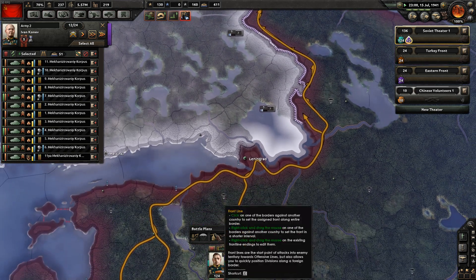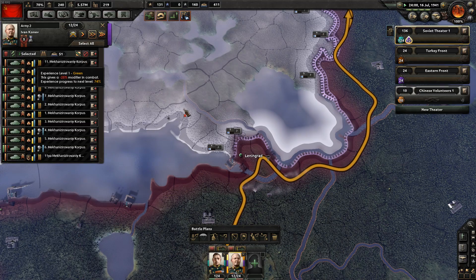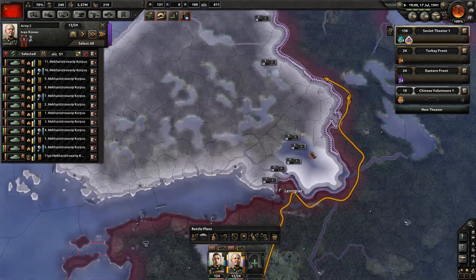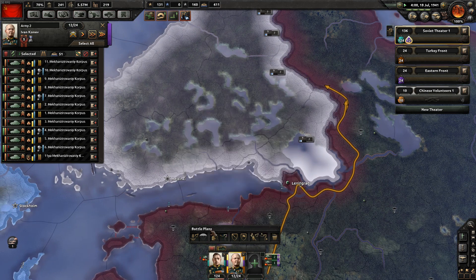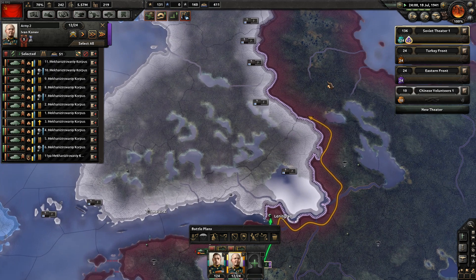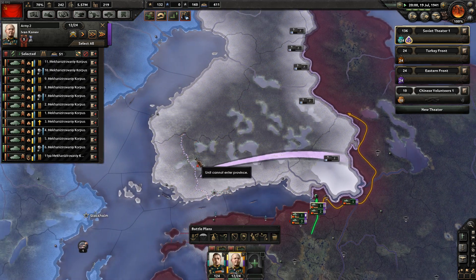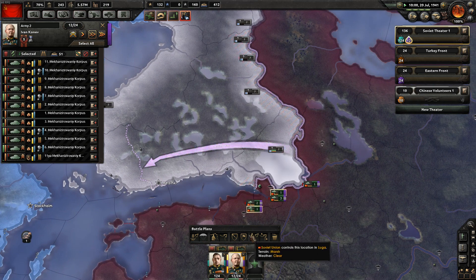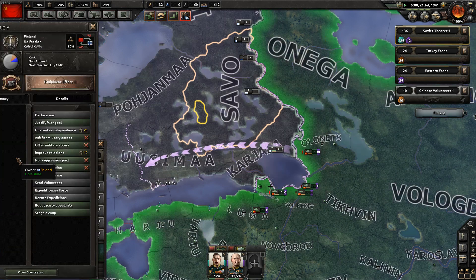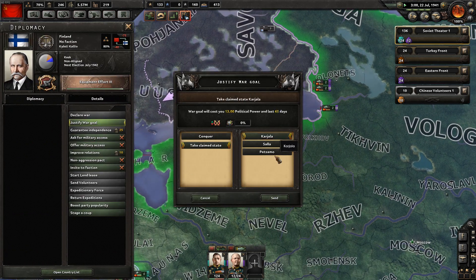Grab those divisions there, push them on that front line. We're going to create another front line here - we'll split them in half twice. Actually, you can create this all as one front line. We'll do that then - I want you to take Helsinki and also take this province as well. Sign everyone here, tell them to go ASAP.